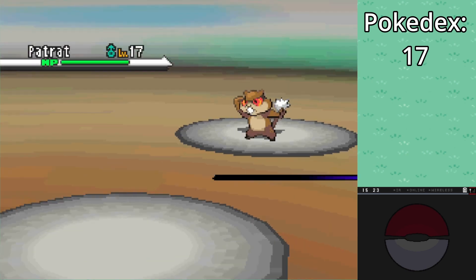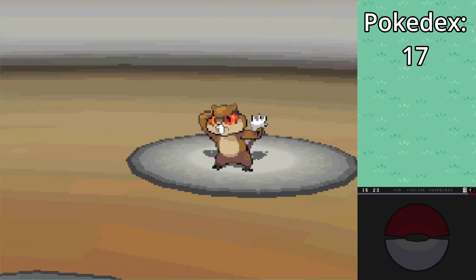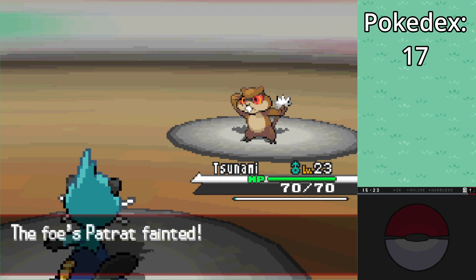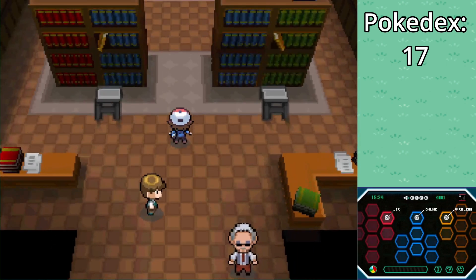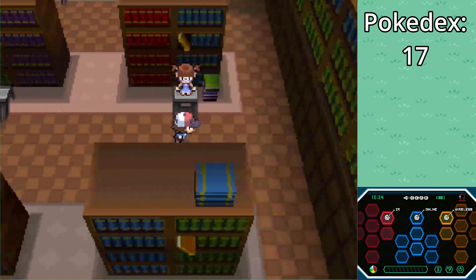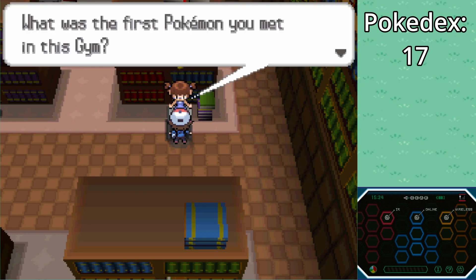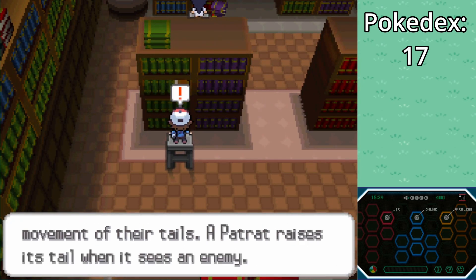Just one Pokemon for this trainer — should be pretty simple. I'm not really sure what levels Lenora's Pokemon are. I think Herdier will probably be around level 18 or 20, and Watchog probably around level 21. The plan is we'll lead with Dewott to try and kill the Herdier, then swap out to Throh. The Chestoberries will definitely come in clutch.